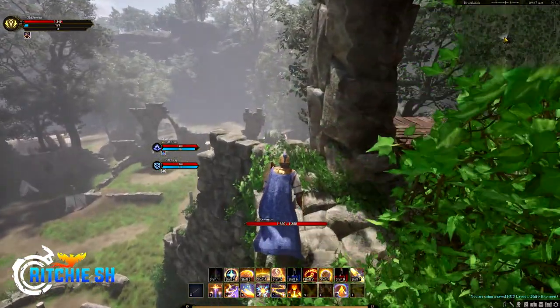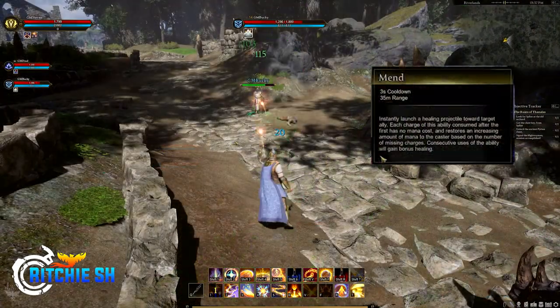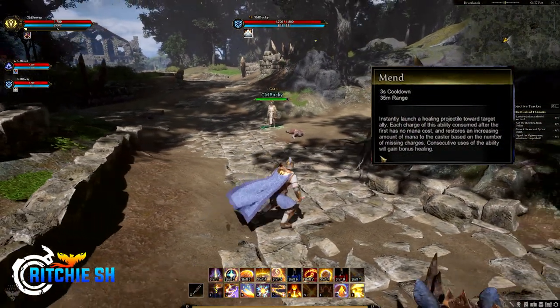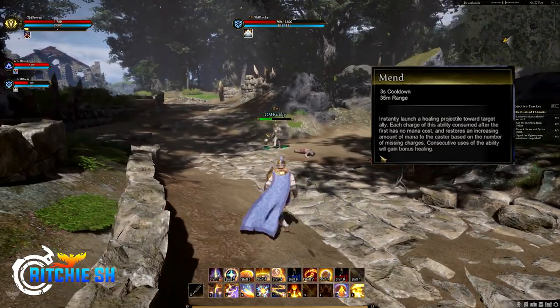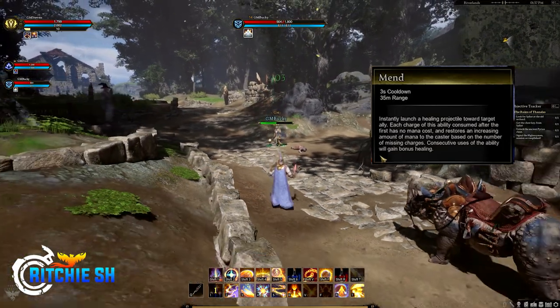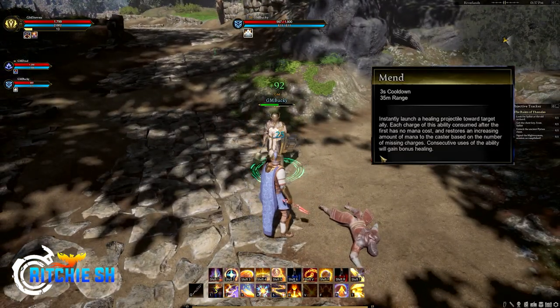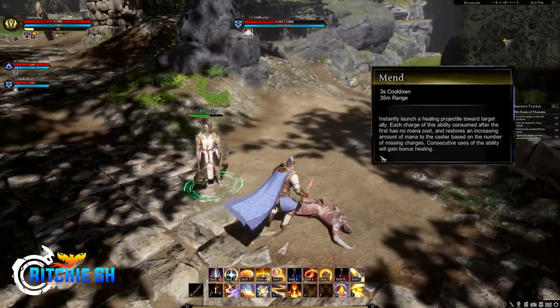Going through the abilities in order of the action bar: at number one we have Mend, which instantly launches a healing projectile towards a target ally. Each charge consumed after the first has no mana cost and restores an increasing amount of mana to the caster based on the number of missing charges. Consecutive uses also gain bonus healing.